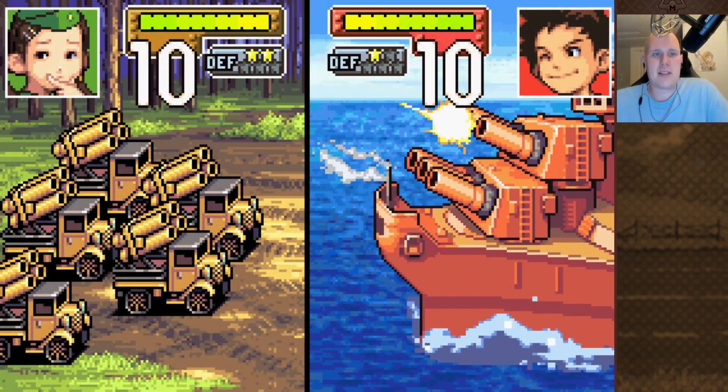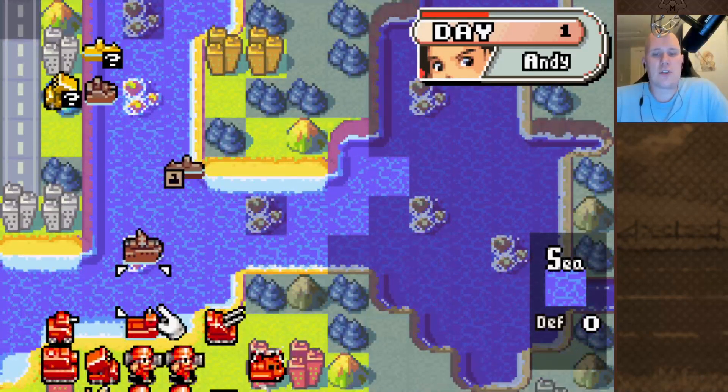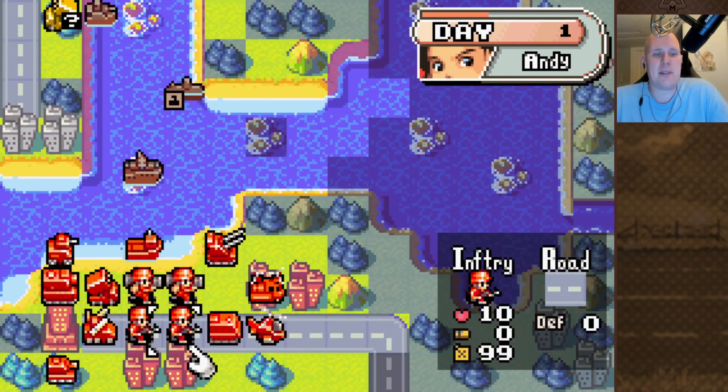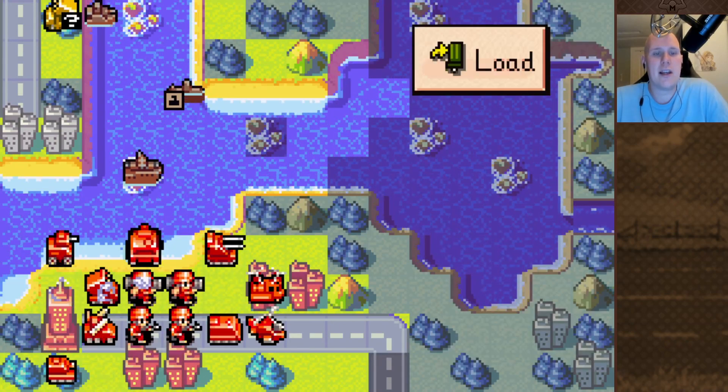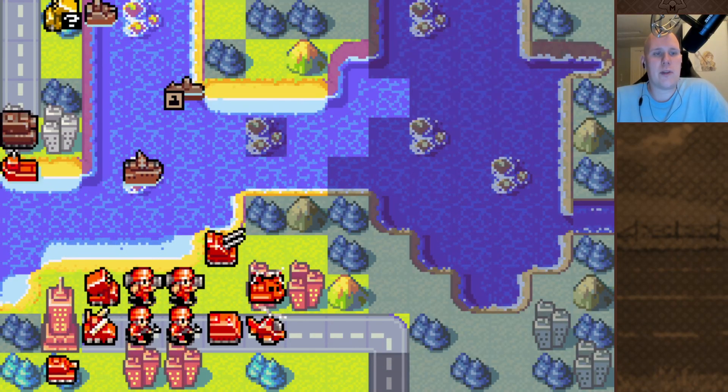First thing I'm going to do on this mission is move my sub up and dive it — that will reveal the sub. Then we're going to send our cruiser up and take a shot, and that will also reveal Sonya's first rocket. We want to damage our units so they can't do much back to us, and then try to lure them in. In this mission we're going to be using the lander a lot to draw out Sonya's bombers, because the AI hates landers — not as much as it hates APCs, but it still hates landers with a passion.